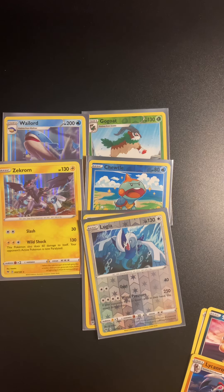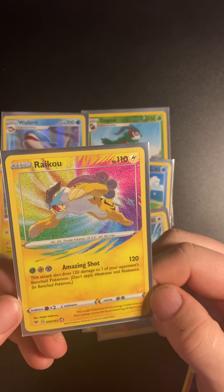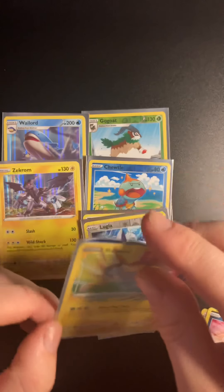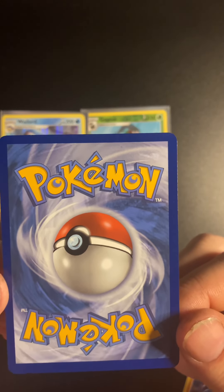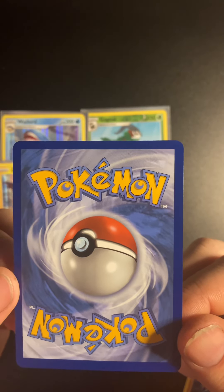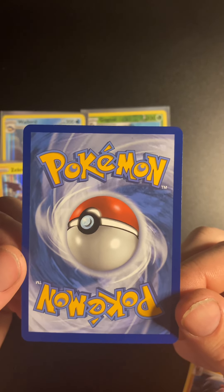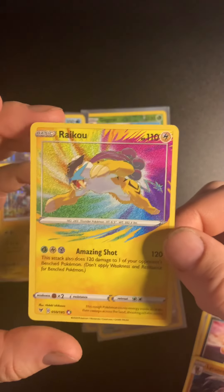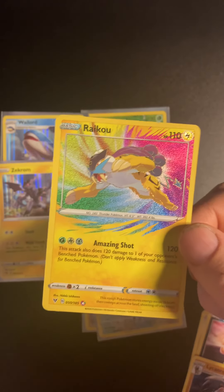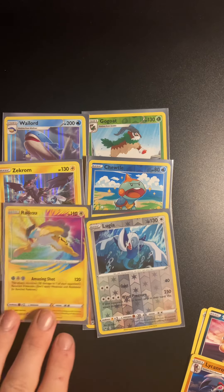Beautiful looking card. I might even send this one off to be my very first ever PSA graded card, because the centering looks nice on it. I'm going to have to take it back out of the sleeve to check the back. Centering looks good, I can't see any white marks on it. The top border is a little thinner even than the bottom border, but nothing too drastic. I honestly think that this might be my very first card that I'm going to send off to PSA grade.